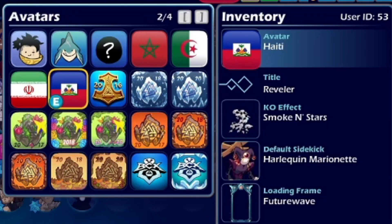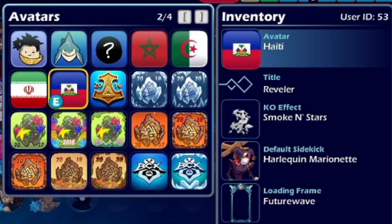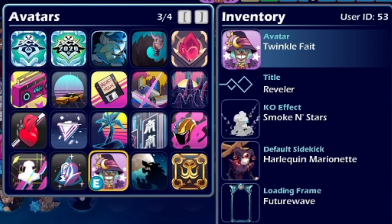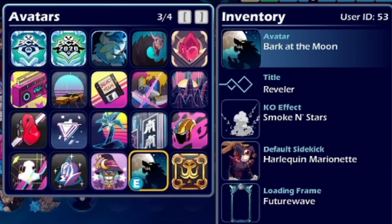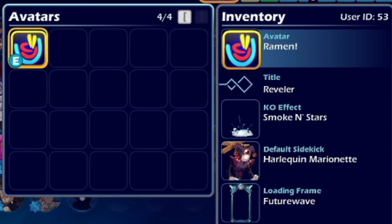On top of that we have brand new avatars featuring Bami the Snowman, countries such as Algeria, Morocco, and Haiti, the Twinkle Fate, Bark at the Moon, Mark of the Kraken, and my personal favorite — the Ramen Baby. Yes, they brought Ramen out and I actually love it; it's super dope, super super clean.